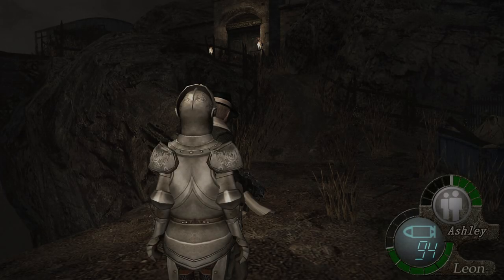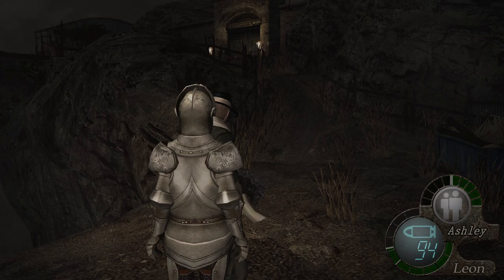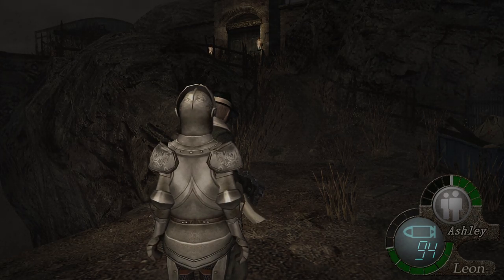Good evening and welcome back to Resident Evil 4. Hopefully you joined us last time. We've had some big battles, some boss battles, we've been trapped in a house with a horde of Ganados surrounding us. We've managed to find the president's daughter Ashley and we're basically now trying to find our way out, and also whether there's a cure for whatever has been injected into us, which we'll find out more about later on.